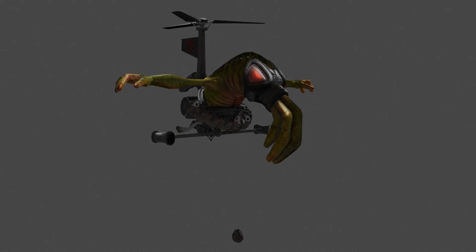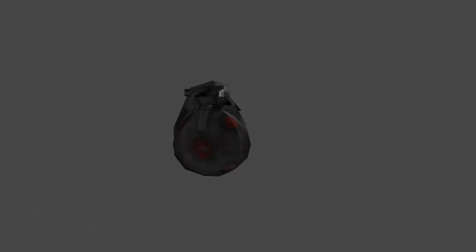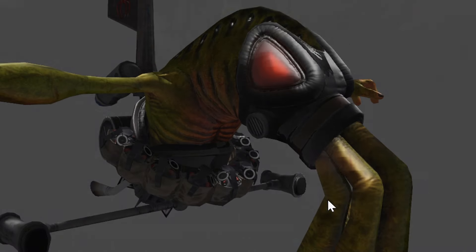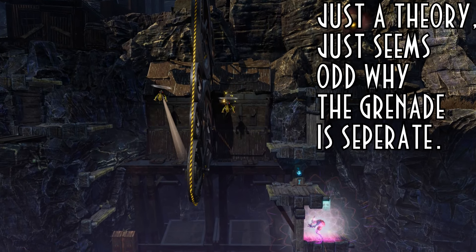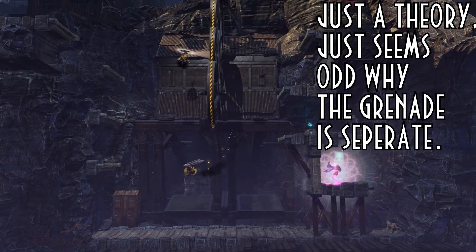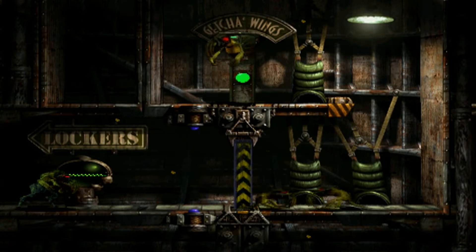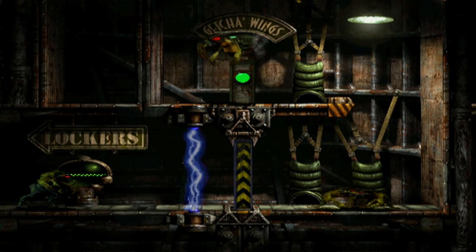Another quick thing to add: the mesh file for the standard flying slig in Soulstorm had a grenade separate from it, and these grenades also appear on a belt around it as well. As far as I can recall, I don't think any grenades are ever actually used by sligs in Soulstorm, but this suggests that at one point they were going to have utilised grenades in the game, much like they did in their first appearance in Abe's Exoddus — which is quite interesting.